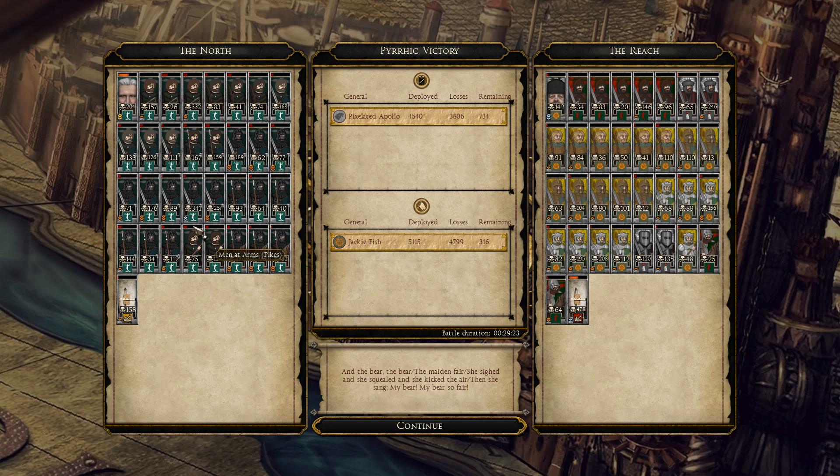Also, my general surprisingly got 200 kills — and he was only in the fight for the last couple of minutes. 200 very important kills. So cool — hopefully you guys enjoyed this. If you want to see more Seven Kingdoms, do let us know in the comments down below, and we'll see you guys next time. Thanks for watching, bye!